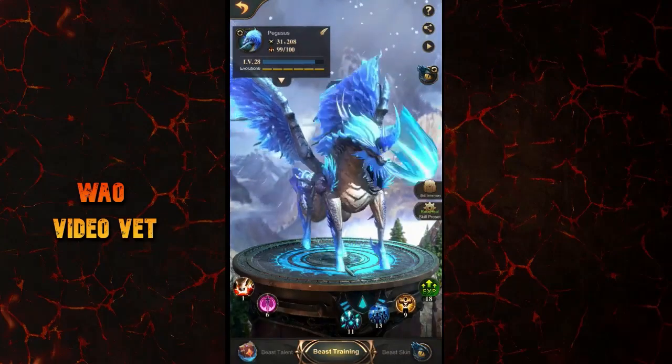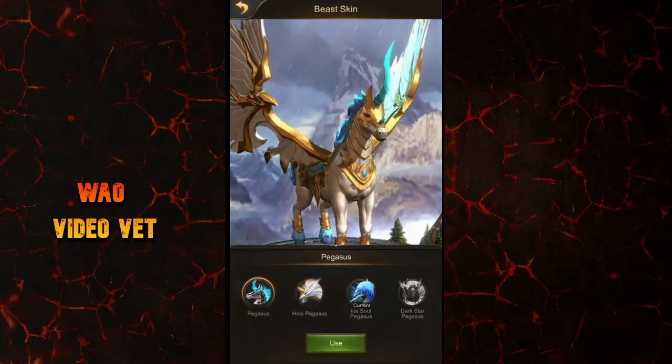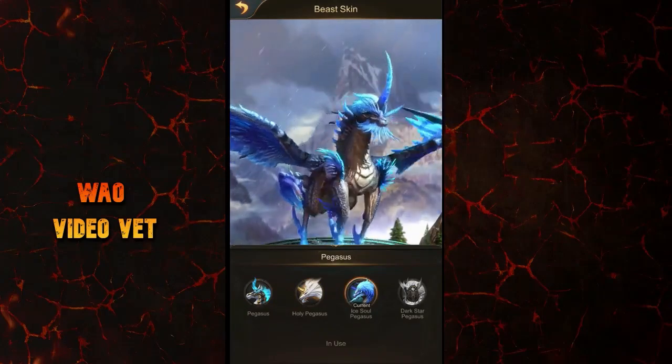Coming back to the UI screen, you click on that icon and then you can switch easily between the different Beast Skins and use whichever ones you have already unlocked.